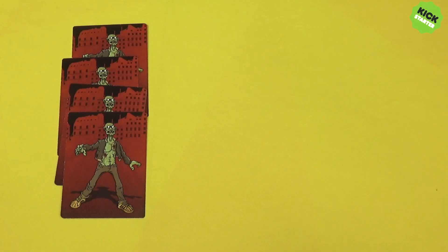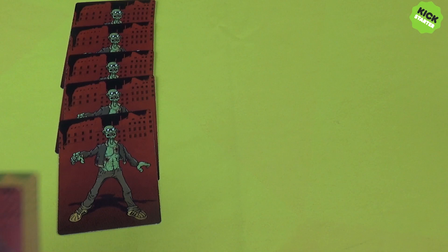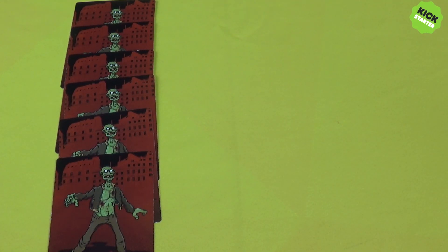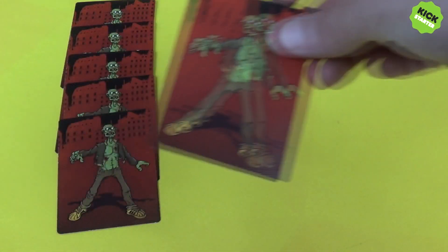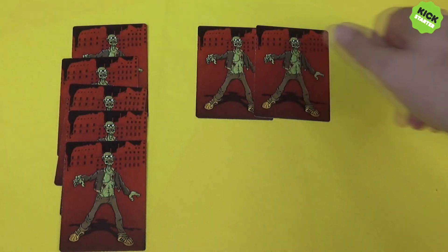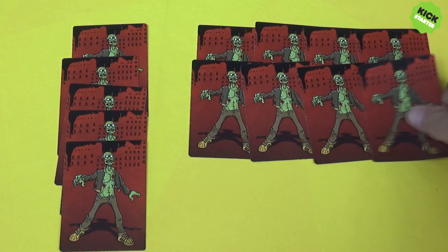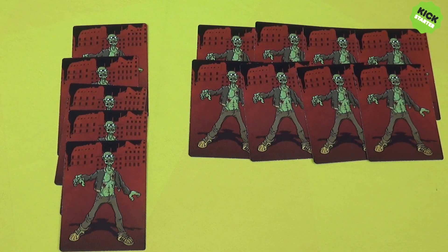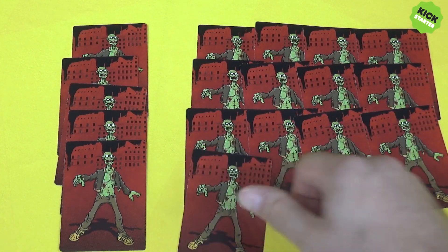Any face-down cards in the center of the table make up the zombie horde. During the course of the game, players will add cards to the horde from characters dying or by discarding cards from their hand. This horde will grow and diminish as you attack zombies and take their cards as victory points. The zombies also get victory points — in a two-player game they need eight points to win, twelve in a three-player game, and sixteen in a four-player game.